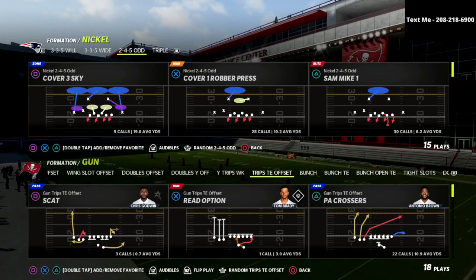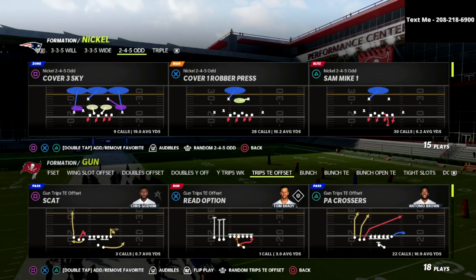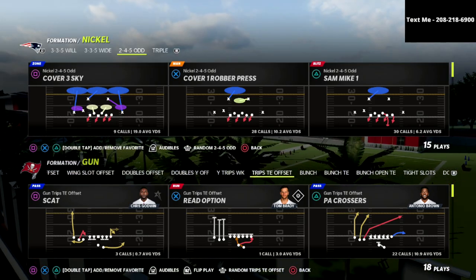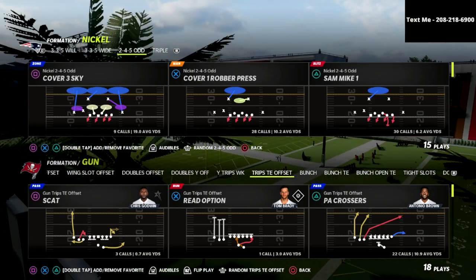The Trips Tight End is a very, very good offense. I think between Bunch and Trips Tight End for the last three years, those are the two best offensive schemes that you're going to see — the toughest ones, the glitchiest ones, the ones that are the hardest to consistently defend.